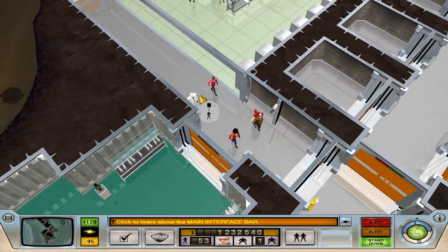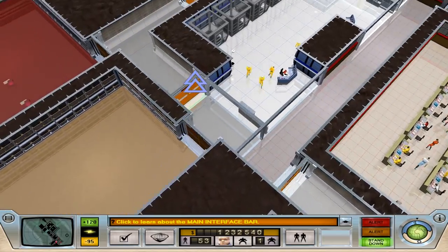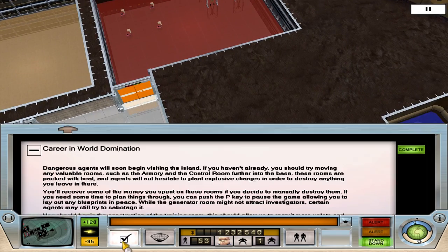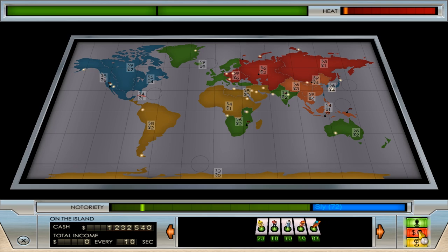In the last episode we let our little mob bosses go — all but one anyway. One of them met his awful demise due to a laser beam built into the table. We had a new objective to do with research: we need to research a machine and analyse samples. Technology distribution is currently underway in Japan, so we need to go and rob Japan.